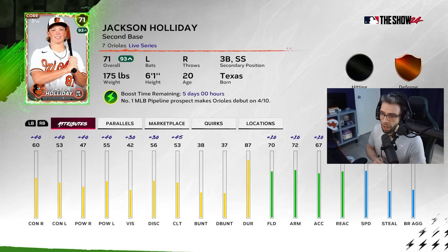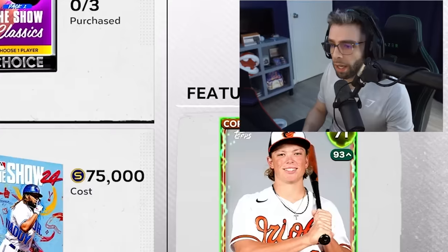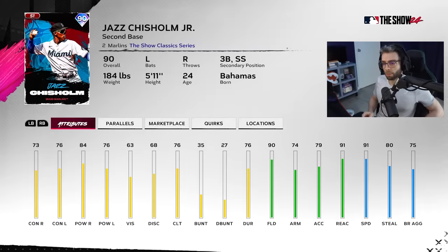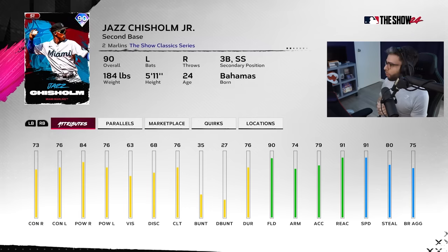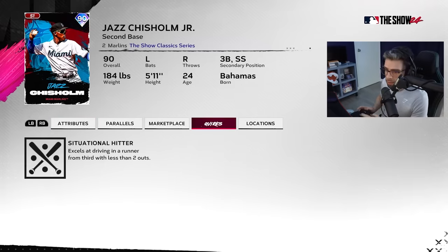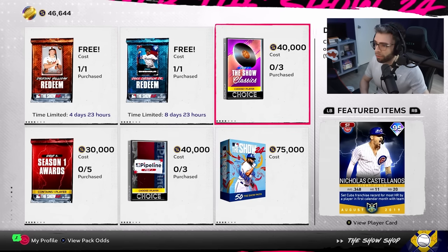You get a free Jackson Holiday who's supercharged for five days, making a debut — he's incredible and he fits the Buxton team if you want to run that. If not, he's still really solid on his own. Free Jazz Chisholm is dog meat but a solid BR card. If you play All-Star or Hall of Fame, or you're interested in BR, you can use him — he's really defensively boosted.